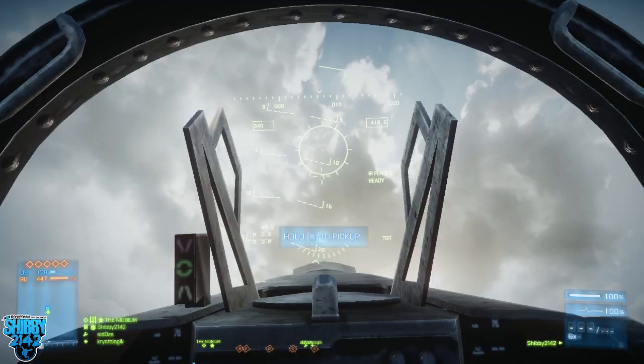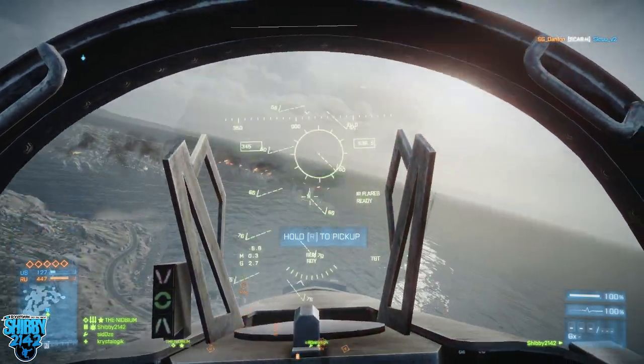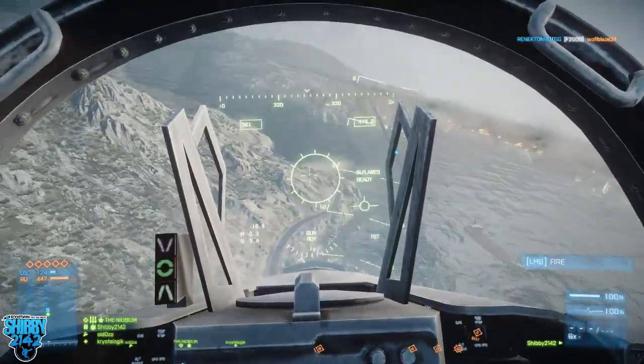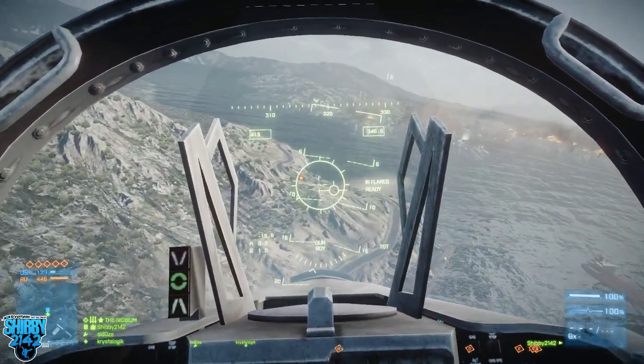For this tactic or technique to work, preferably you have both their jets destroyed, so we need to take them out. First thing I like to do when flying a jet is get some altitude — that way I can look down on the map and see what's going on.